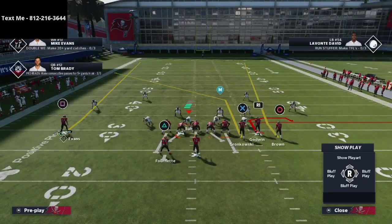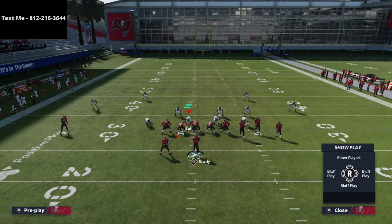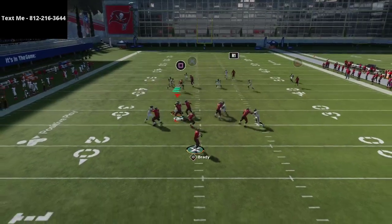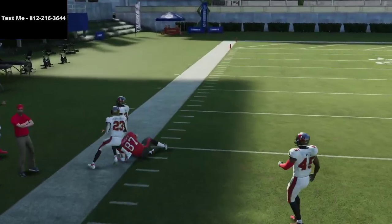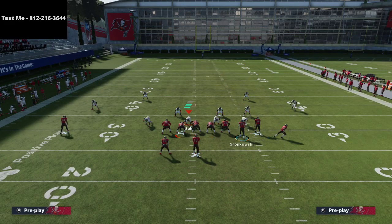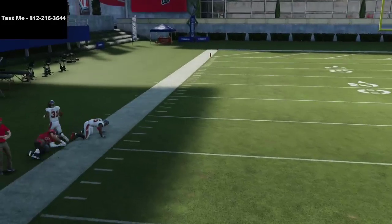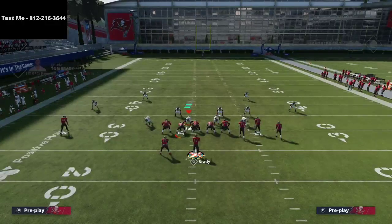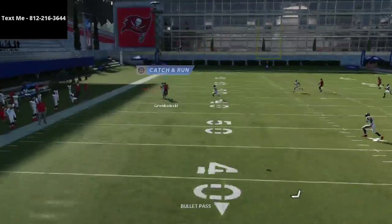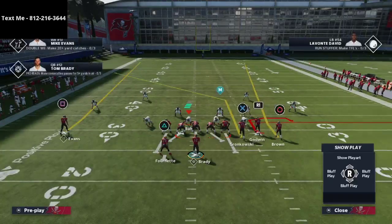Another strategy I really like: put Evans on a slant so he gets matched underneath, then run two streaks with a smart routed slant for the tight end. Out of Clear Out, the tight end will get wide open against Cover Four because of that smart routing. The motion snap will cause them to hang outside, and most of the time he doesn't get matched. Keep in mind that match coverage can be inconsistent — sometimes it matches, sometimes it doesn't — so you need multiple solutions ready.